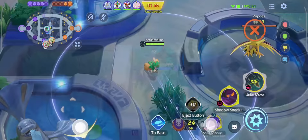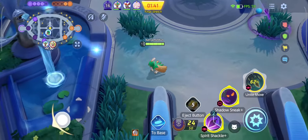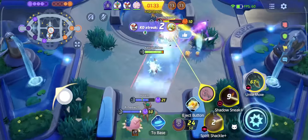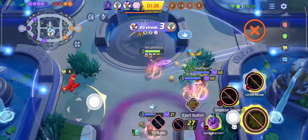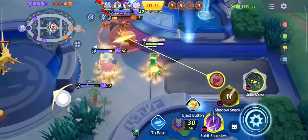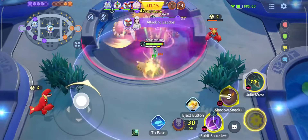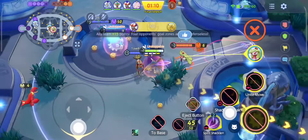Decidueye was a jack of all trades and master at none, but after the buff it has become the master of finishing off runaway enemies. If you're running in a straight line, forget about it — unless you have X Speed or Eject Button, there's almost no way to escape a Decidueye while you're low health. Decidueye can hit you with Spirit Shackle, use Shadow Sneak to catch up, and hit you with another Spirit Shackle. If that doesn't kill you, some basic attacks will. And if you're still alive, just fight back — Decidueye loses when you're up close anyways.